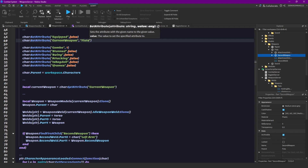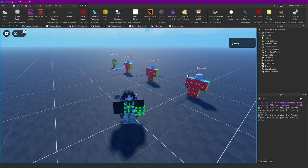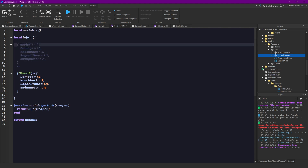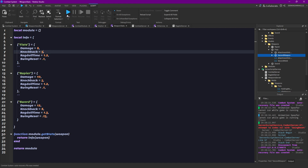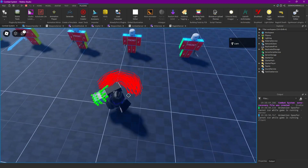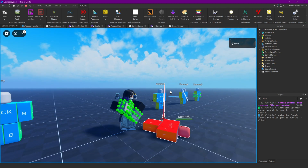Let's change this to Fist and see if this is gonna work. You can see our fists there — yep! Oh yeah, I forgot we didn't make them some stats here. So you can just copy one of those, place it here, change it to Fist, maybe add damage and knockback — can stay the same. Yeah it's looking like it's working!